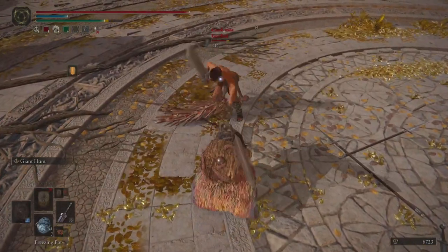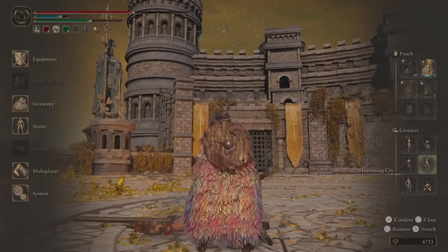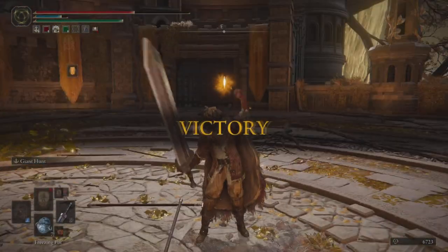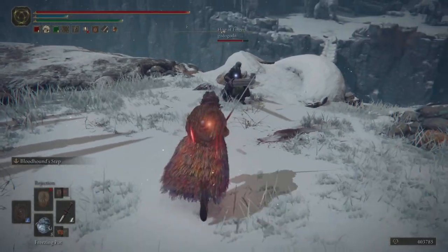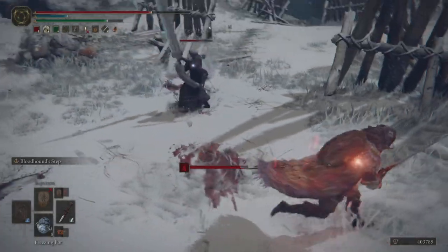Next we have a duel with a player using dual colossal swords. We can see just how much hyper armor I'm able to utilize with Giant Hunt — I get hit by both their attacks but still come out on top.